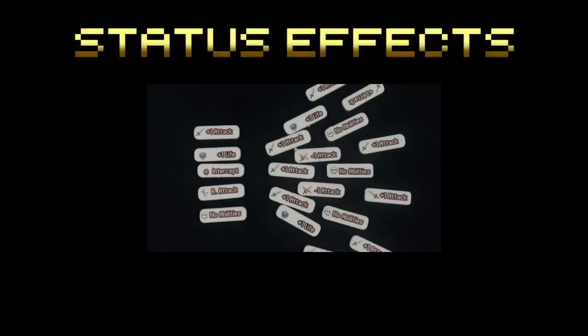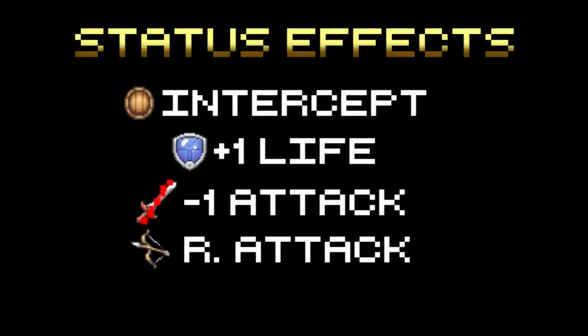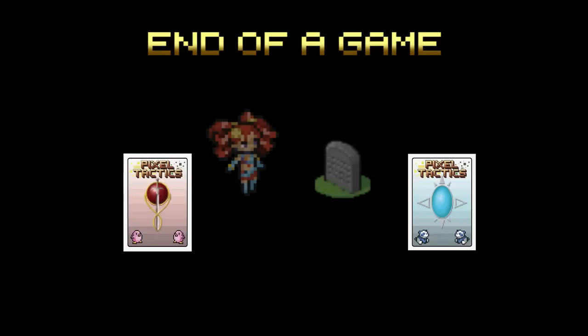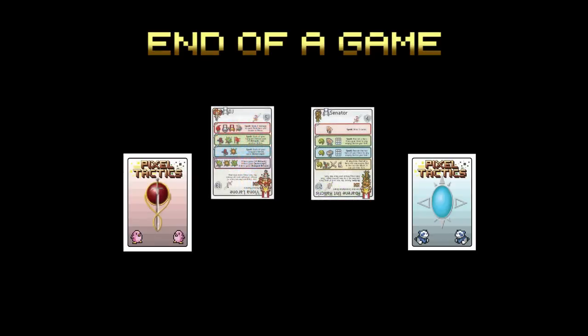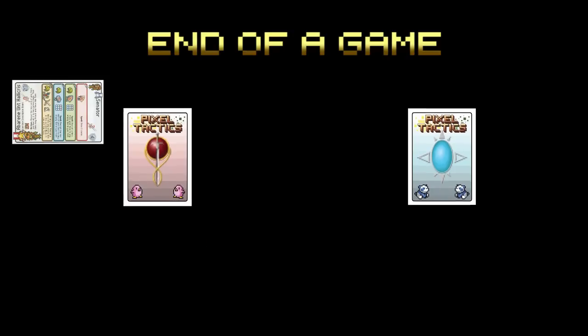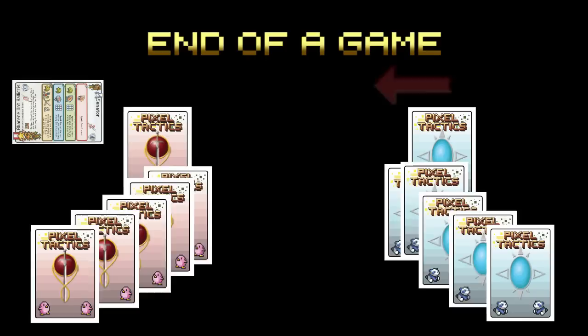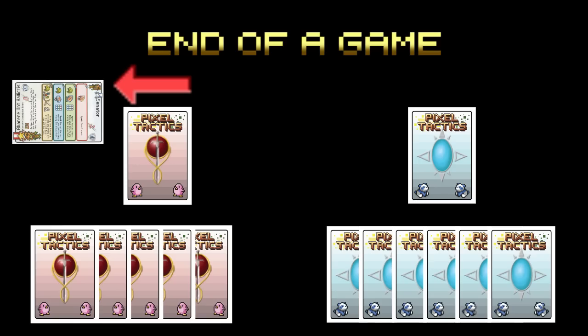Heroes and leaders may gain status effects such as boosts or lowering attack or even gaining intercept. The game has provided a variety of tokens to help remind players of these changes. When playing a match with several games, the winner gets to take their rival's fallen leader as a trophy, placing it aside to show how many points they have. In following games, a player draws an extra card at the beginning of their game for each trophy their rival possesses. The player who won the last game will go first in the next game. And that concludes the tutorial for Pixel Tactics.